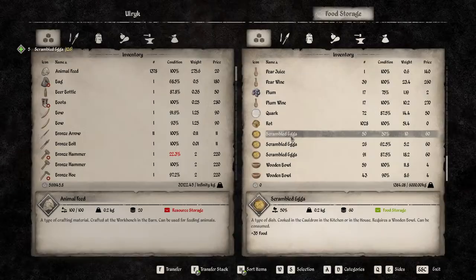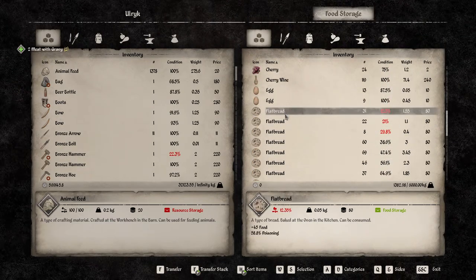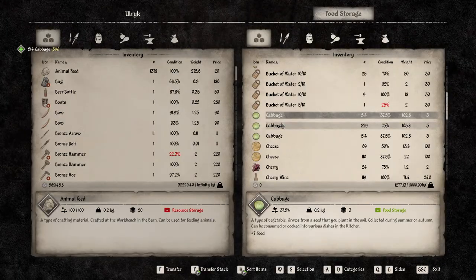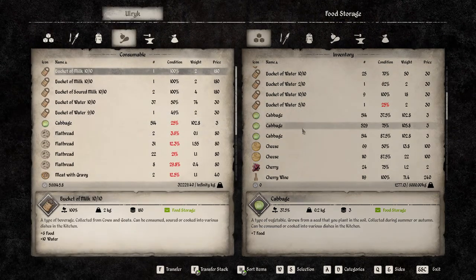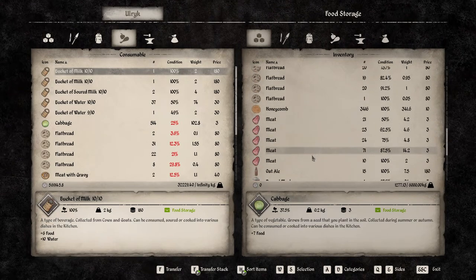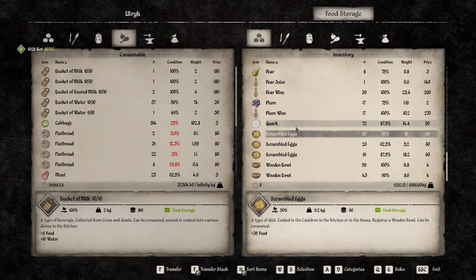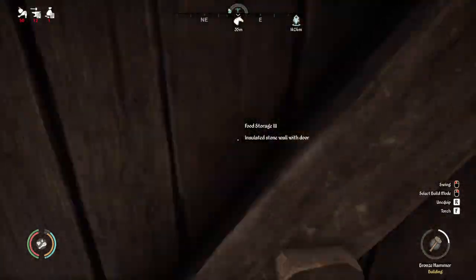I could probably sell some of these scrambled eggs — these aren't gonna get eaten. Meat with gravy — we'll take those to sell. Flatbreads — we'll sell all of these, they're not gonna go for much but at least we can sell them since nobody's gonna eat them. The cabbage — we had 514 at 25, we got 514 there. We don't have a lot of meat but we got 71 — we'll let that ride for now.